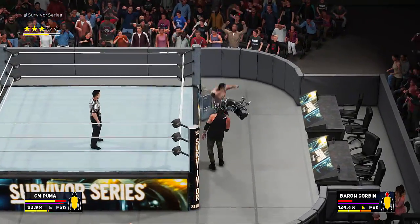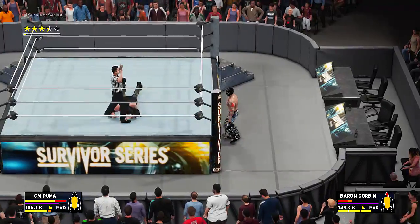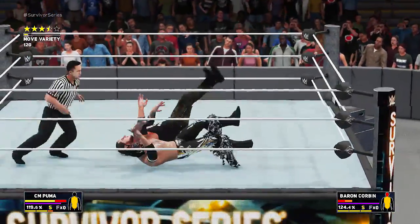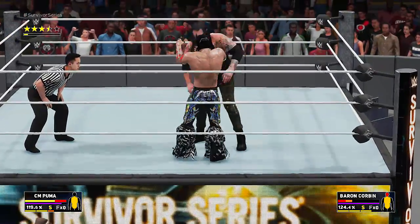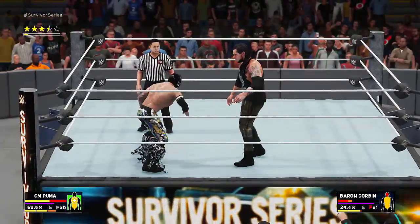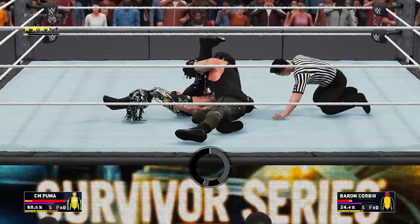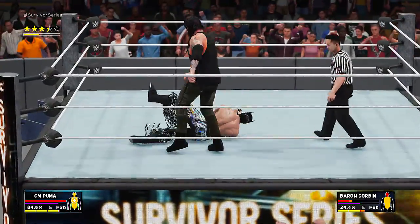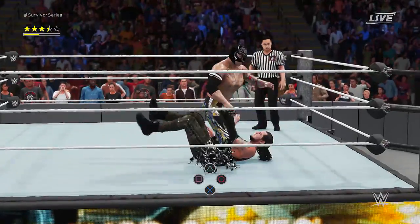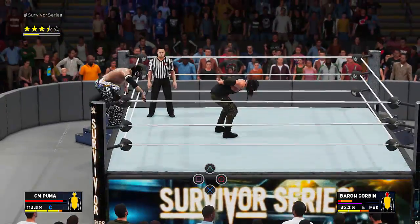Long-haired receding hairline - get back in the ring! Stand up again, I'm not done with you - eat a forearm! Since his head is red, we're going after it. Dang it, that was fast. We're okay - too fast and he's gonna punch us right in the face. No - get over here! Shoulder block, Baron grabs Puma by the head and throws him over the top rope, then quickly runs to the turnbuckle.